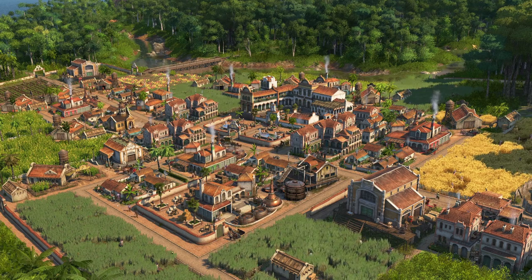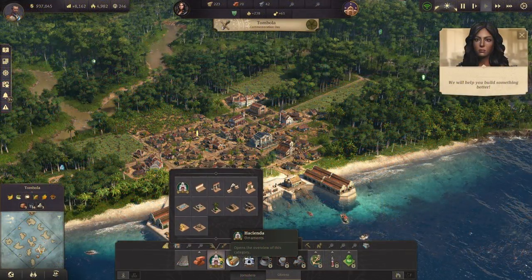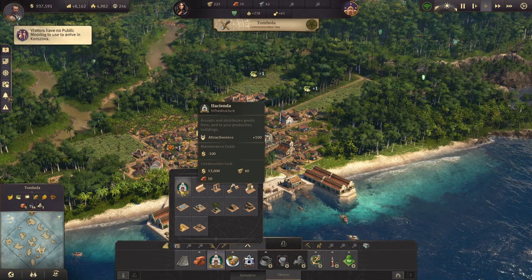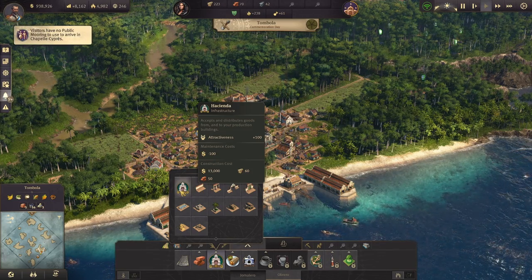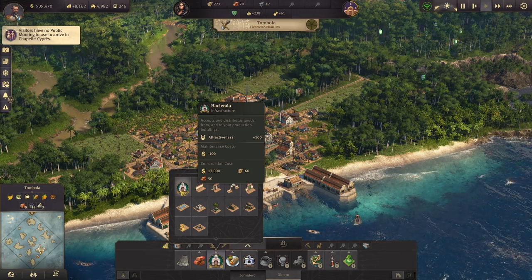Let's take a look at the Hacienda when you first unlock it in the Obrero stage. It has a very cheap construction cost — only $13,000 to build, 60 timber, and 50 bricks. It also comes with 100 attractiveness, so you can boost up the attractiveness of your island just a little bit to get yourself started with some of the policies that it has.